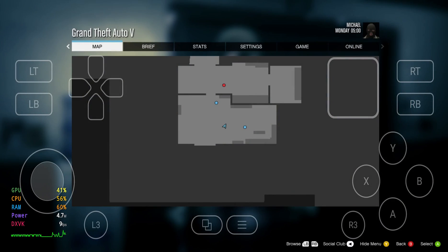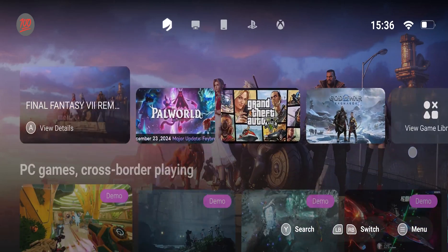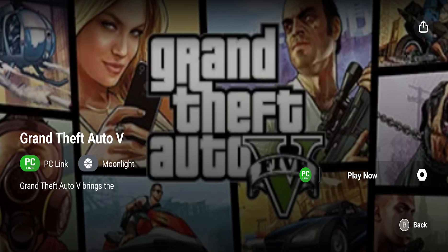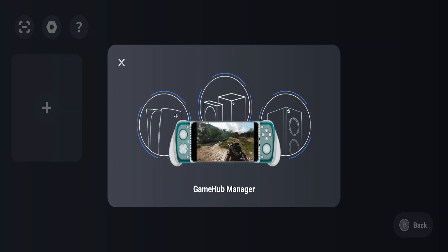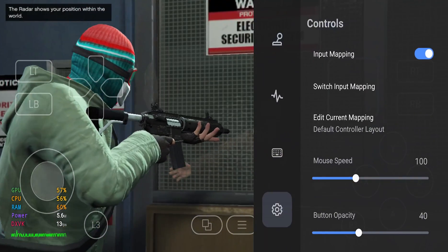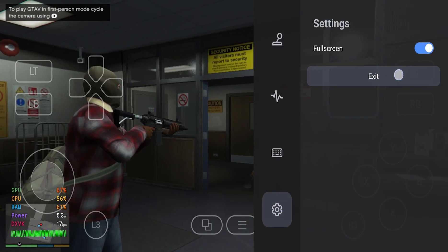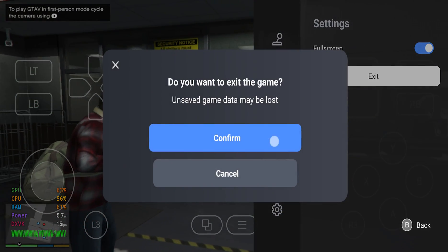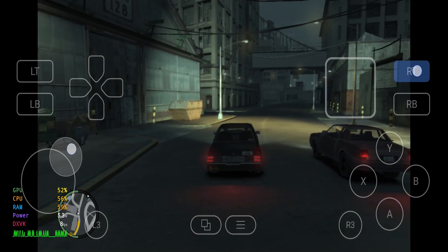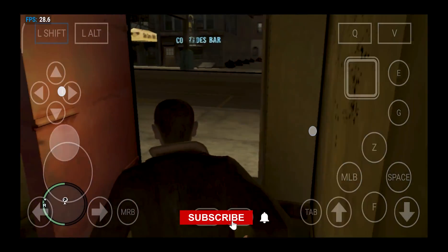Here you can see I am playing GTA 5 on a new emulator called the Game Fuse emulator. A lot of people are saying this is the greatest emulator of all time because it will give you amazing performance and amazing FPS. But I tried this emulator on my Poco F6 which has Snapdragon 8s Gen 3, and it was not that great — it was giving me only 14-20 FPS in GTA 4, whereas in Winulator we used to get 30-40 FPS easily on the latest version.